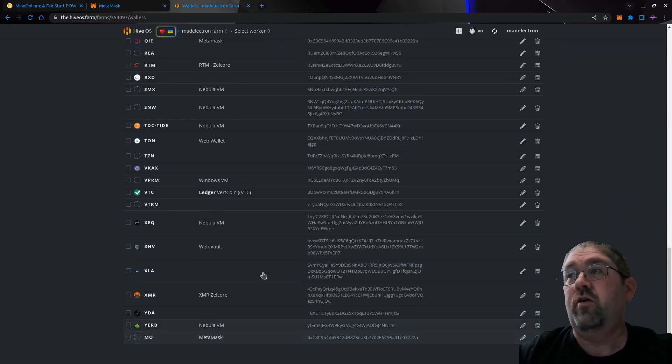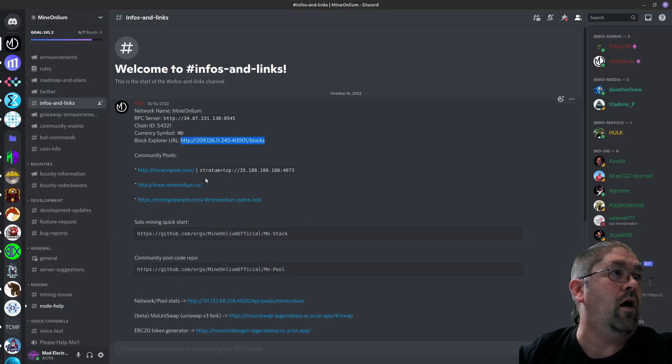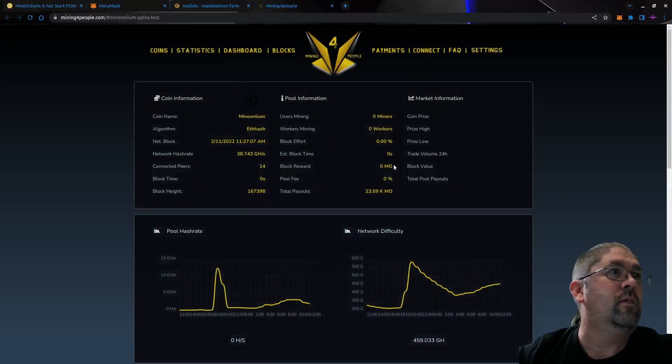Now let's go find a pool. There are three pools right now: Mine On Pool, mineoleum.ru, and Mining for People. I'm going to give Mining for People a chance right now — they do have a PPLNS pool, though it's actually live and running. Let's click on that.